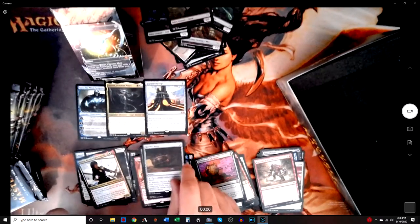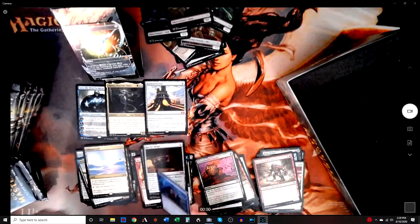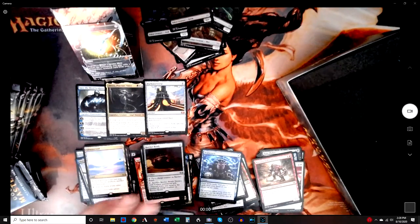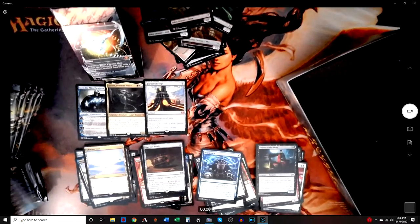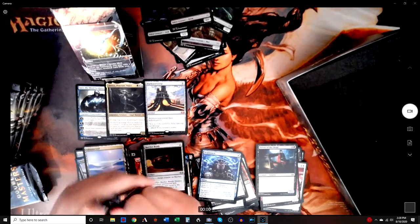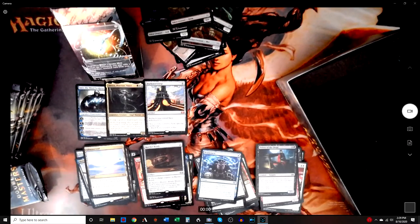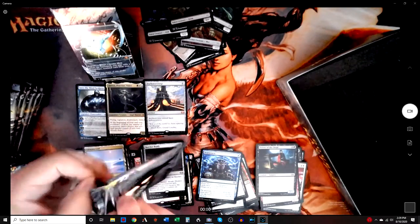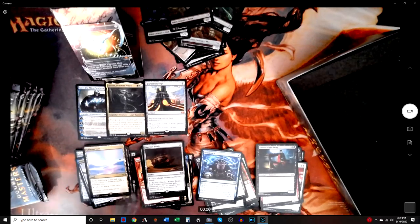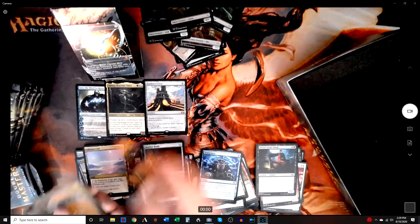Ratchet Bomb — it's good. Glimmer Void. Brainstorm — that's an amazing foil! Some packs just never want to see the light of day.